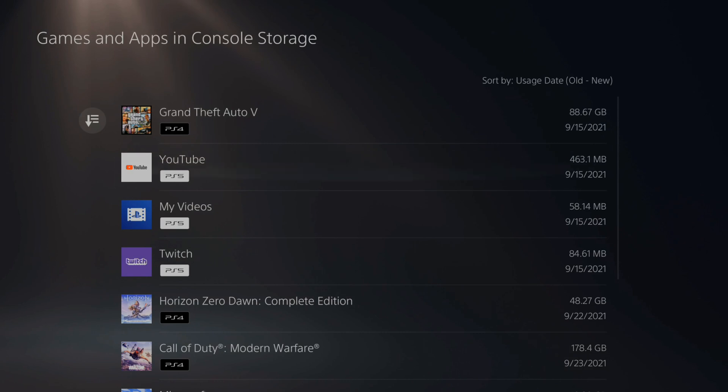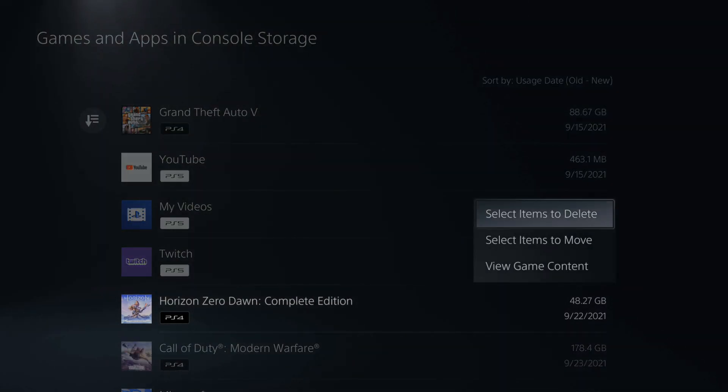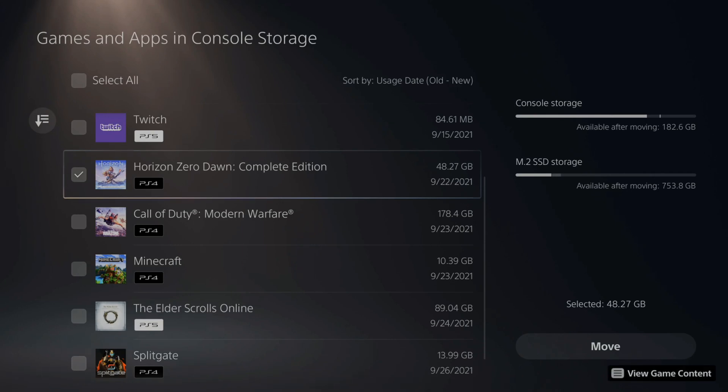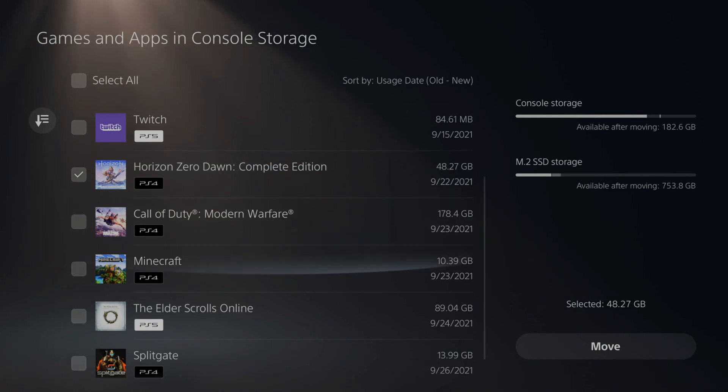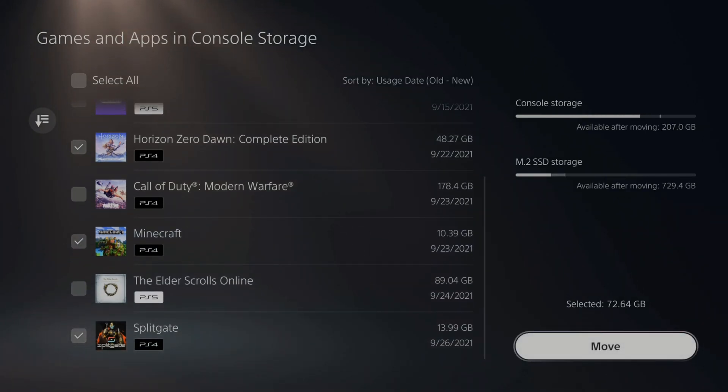I'm going to go ahead and transfer over Horizon Zero Dawn. Press X on it and it'll give you this menu. Then go down to Select Items to Move. You can choose multiple items at the same time, so let's choose a couple different games — Minecraft and Splitgate. Then go to Move.